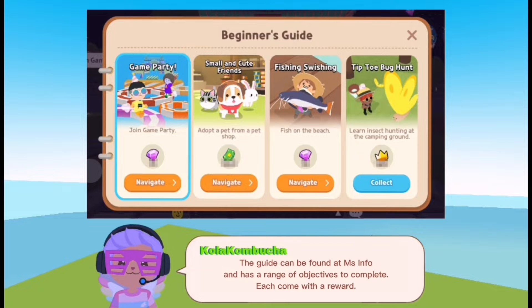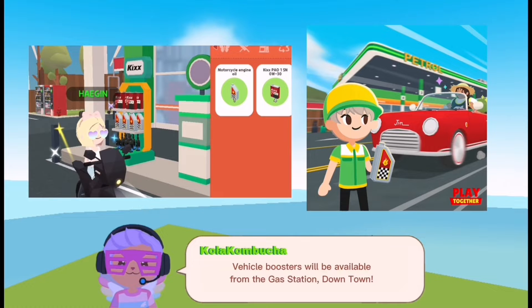They are also introducing a beginner's guide for new players. The guide can be found at Miss Info and has a range of objectives to complete, each coming with a reward.